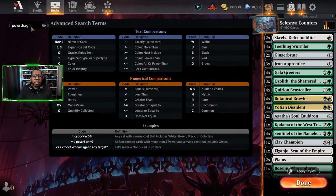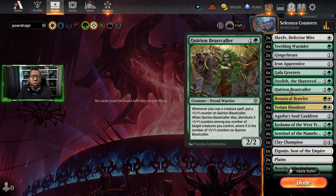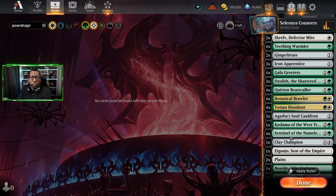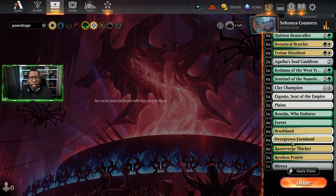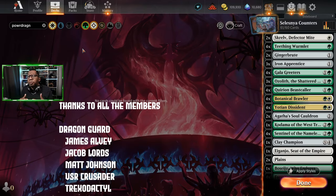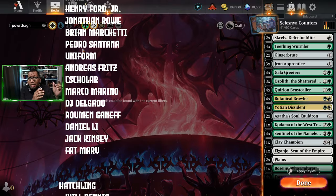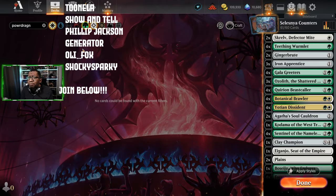The list we're posting: 3 Ozolith, 4 Aquarian Beast Caller, 4 Botanical Brawler, 4 Yoshin Dissident, 2 Agatha's Soul Cauldron (consider replacing), 1 Kadama of the West Tree, 4 Sentinel of the Nameless City, 1 Clay Champion, Agonjo, 2 Plains Beside You, 4 Forests, 4 Brushlands, 4 Overgrown Farmland, 2 Restless Prairie, and 1 Merix. If you're budget conscious and want another competitive deck, we did play one recently with only about 8 rares — check that one out. That's all for now, see you next time!